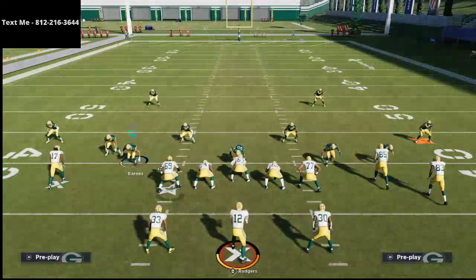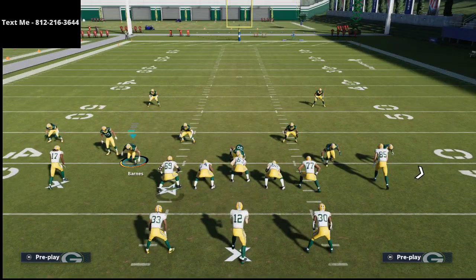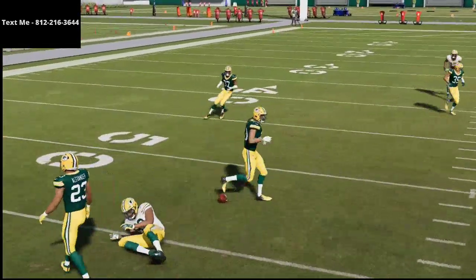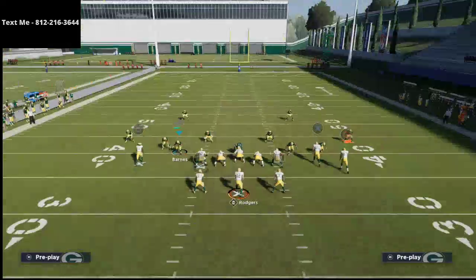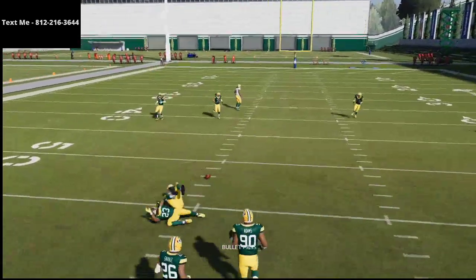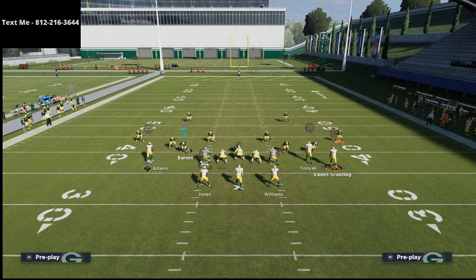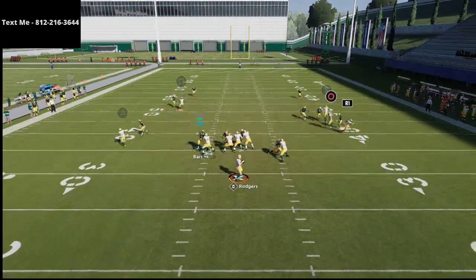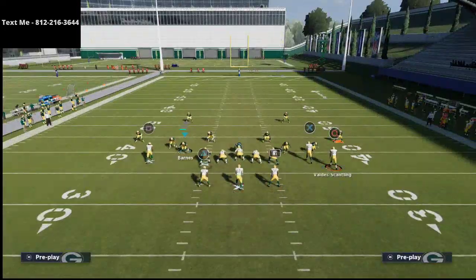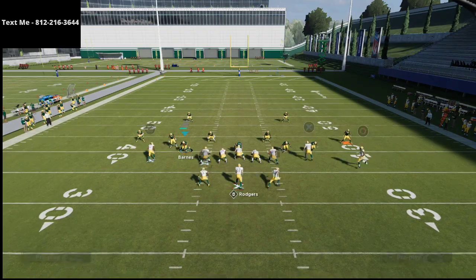If you want to sign up to receive exclusive Madden 21 tips — more of a deep dive, a full scheme — we're going to be doing more material from this playbook. You can get it by joining our text message membership, which is 100% free. All you have to do is text me. My number is 812-216-3644, also in the description and top left corner of the screen. It's my personal cell phone, so I will text you back and answer your questions. It's one of the best steps you can take to get better, giving you access to higher-level, deeper, more in-depth tips.